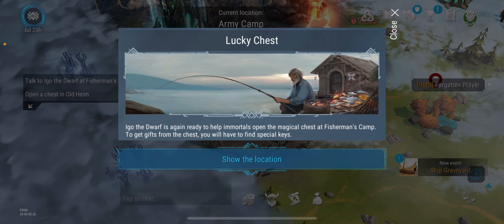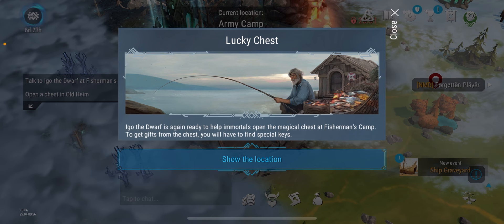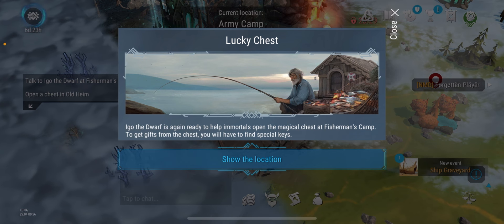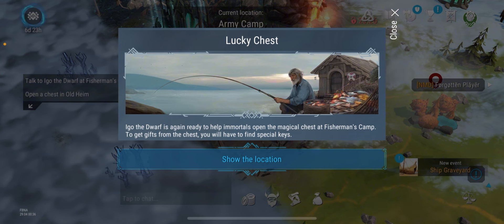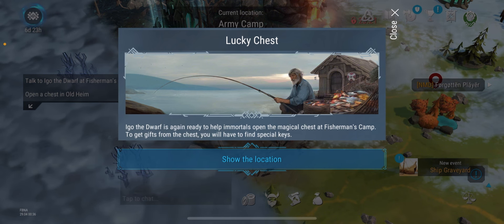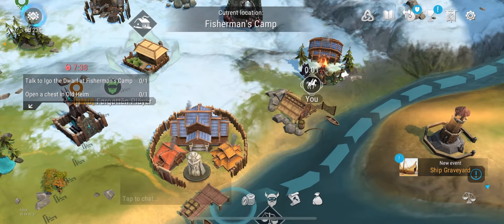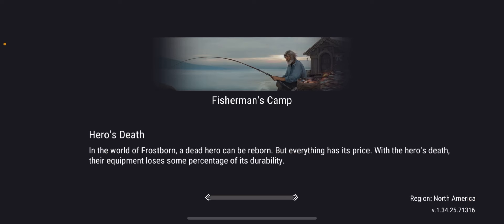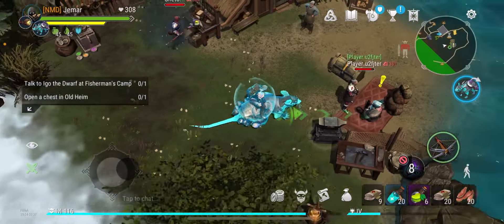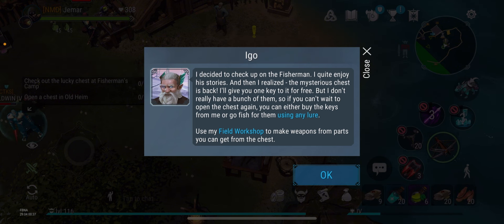Hey guys, Mr. J here. Welcome back to another Frostborn video. In today's video, as you can see by the title, the side quest is now available. It says here 'The Lucky Chest' — the dwarf is ready to help immortals open the magical chest at the Fisherman's Camp to get gifts. From the chest you will have to find special keys.